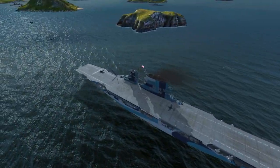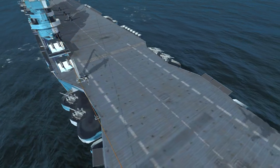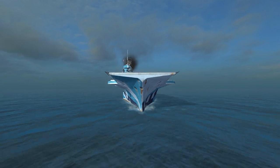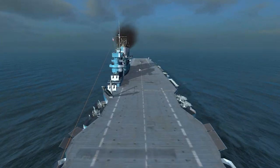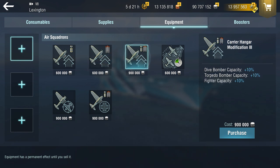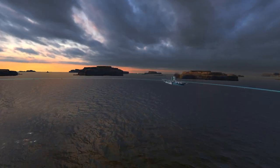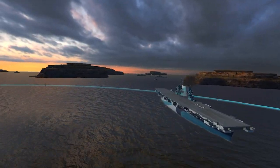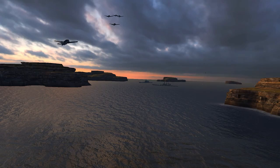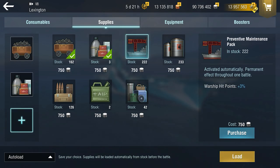You can also select equipment for aircraft carriers according to your preferences. There are no combinations that provide an unambiguous advantage — it's important to understand what you personally need to suit your playstyle. More planes per flight, or maybe shorter time of their preparation. In any case, equipment significantly increases the ship's battle efficiency, so don't neglect it. There is a variety of both equipment and supplies to refine and upgrade your carrier setup.